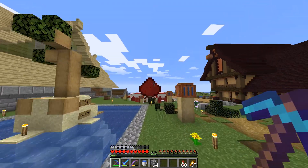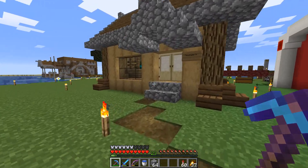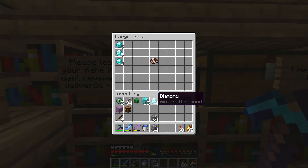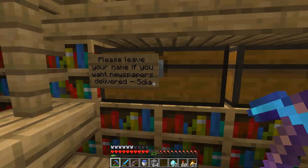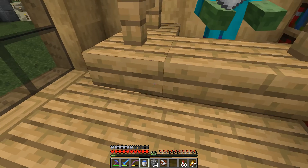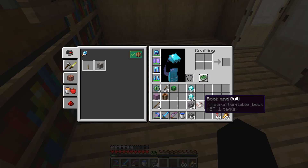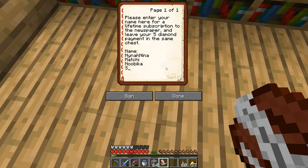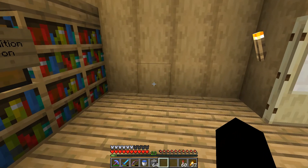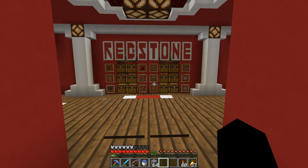This kind of snuck in over here and I think it's really cool — it's the newspaper shop. Basically you can pay five diamonds, sign your name, and you'll be delivered a copy of the newspaper every time there's a new edition. So we're gonna write our name — Scoozie — put it back in there, and now when the newspaper comes out we'll get a copy delivered to our mailbox. Pretty sweet!